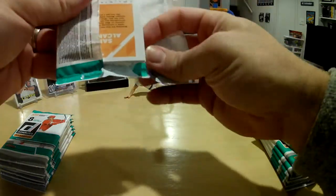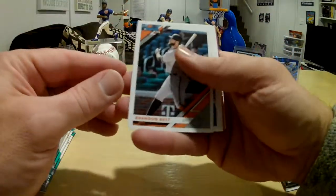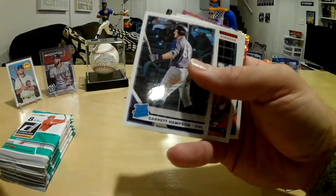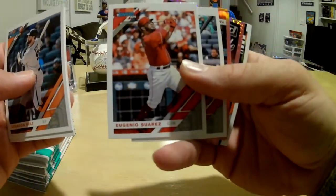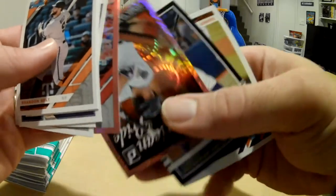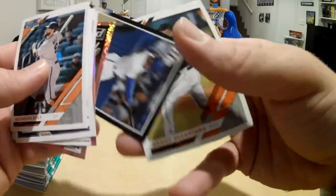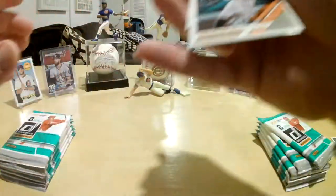Let's see what we can get in here. We got Brandon Belt, a Garrett Hampson rated rookie from Colorado, Eduardo Suarez, Yadier Molina pink, an American Pride Daniel Cabrera, Jonathan Davis, and Sandy Alcantara.